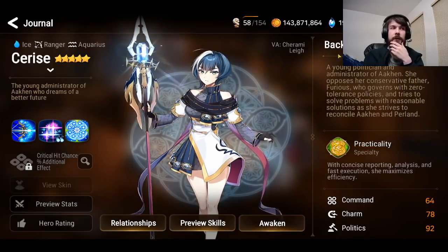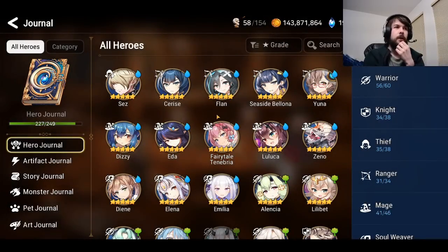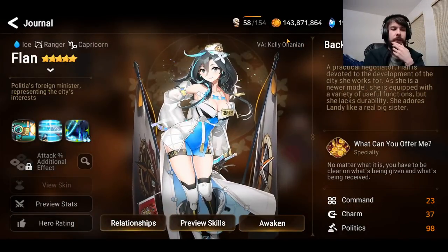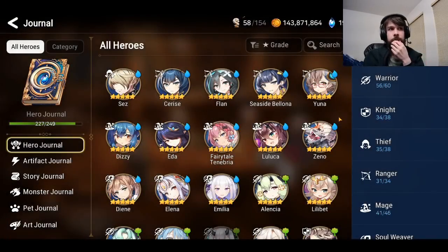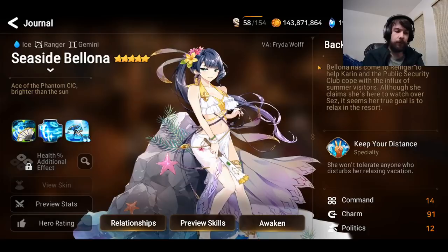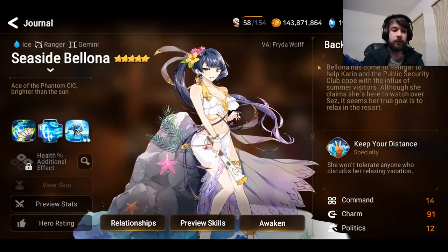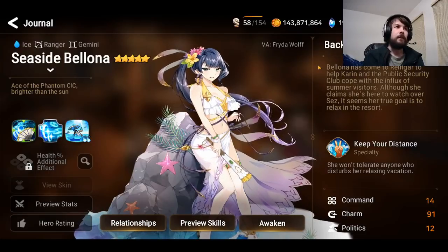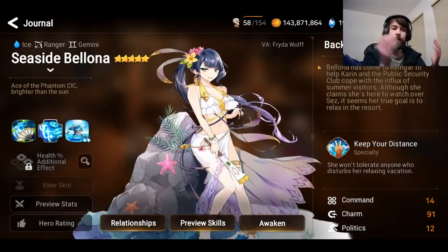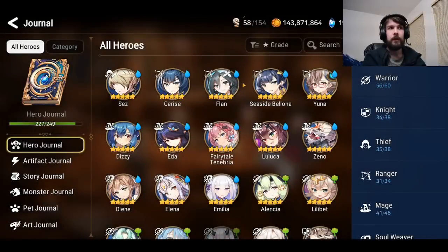If you already have some of the other characters and aren't too interested in them, Cerise is a very good PvE character. Flan is not as popular now and I'm not sure I'd choose her unless you've already gotten almost all the other characters. Seaside Bologna I recommend everybody get if they don't have her — she's a really solid character, useful in PvP and PvE. She's been around a long time and has never truly fallen off. I'd really recommend her for newer players.